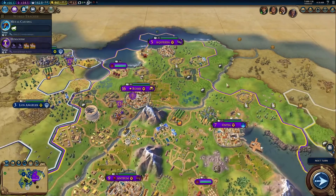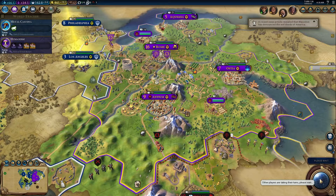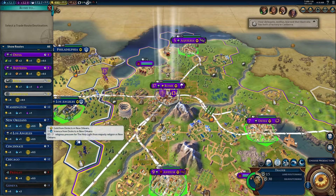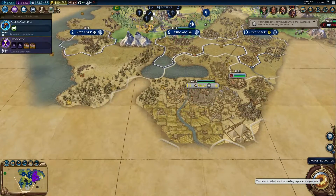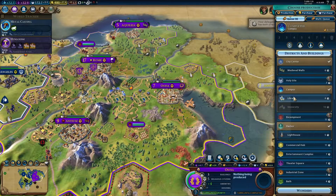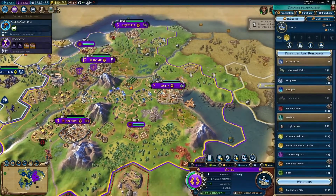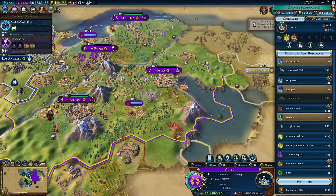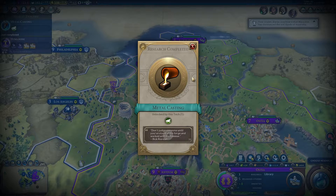Alright, humanism it is. We have literally one military unit right now as Rome, which is not great. We've got slots for a lot of trade routes, actually. So we'll send you back there. We'll get a library going in this city, and then walls, and then an entertainment complex there. Then an industrial zone right there, because we don't need that stone.